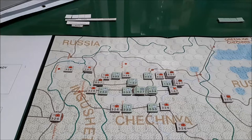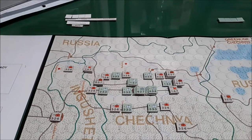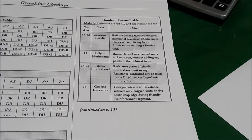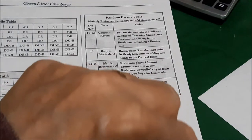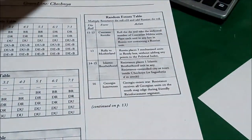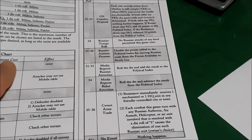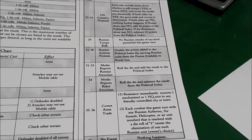We're back for some more Green Line Chechnya. We are on turn three and ready for the Russian Random Events die roll. We roll the Chechnya die in white times ten — that comes up thirty-six. Let's flip the page over and see what thirty-six is.